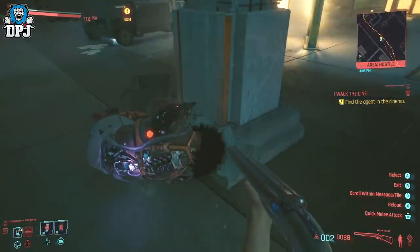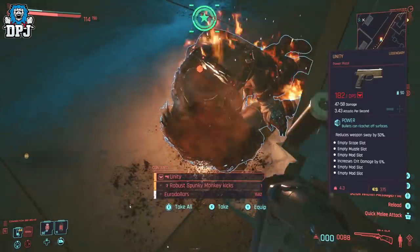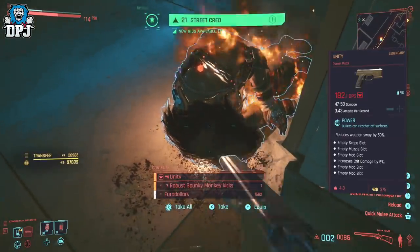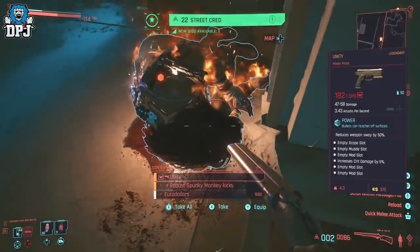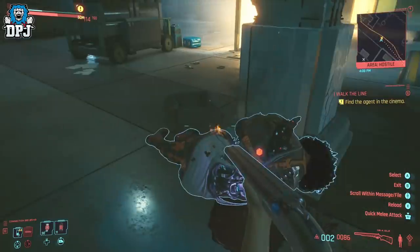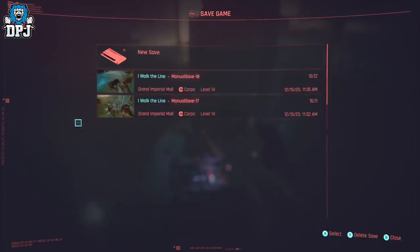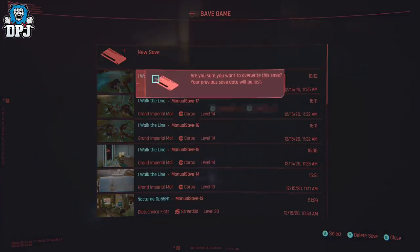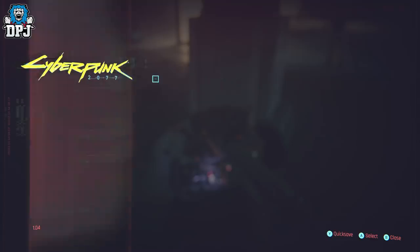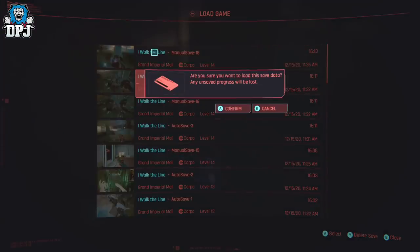This exploit lets you easily get to the max street cred level in the shortest time possible — 10, 15, 20 minutes — depending on what platform you're playing on, since it involves saving and loading the game. Also, some of you may be past this point already and if that's the case you can't go back, but keep this in mind when you start a second or third character if you want to level up street cred fast.